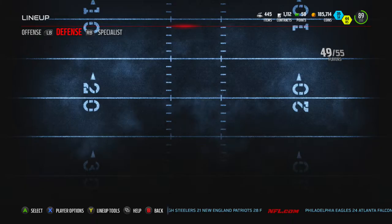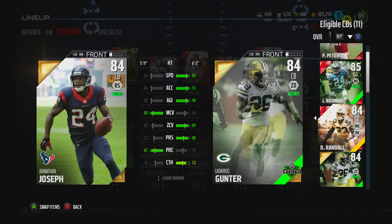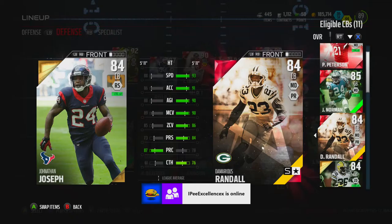We can compare him to my last corner, who is Jonathan Joseph. Let's take a look — miles better than Jonathan Joseph. Zone coverage is an extra one, man coverage is an extra one, agility is extra, acceleration is an extra five up, speed is an extra five up, which is nice. Corner catching is 76, which is pretty freaking good for a corner.